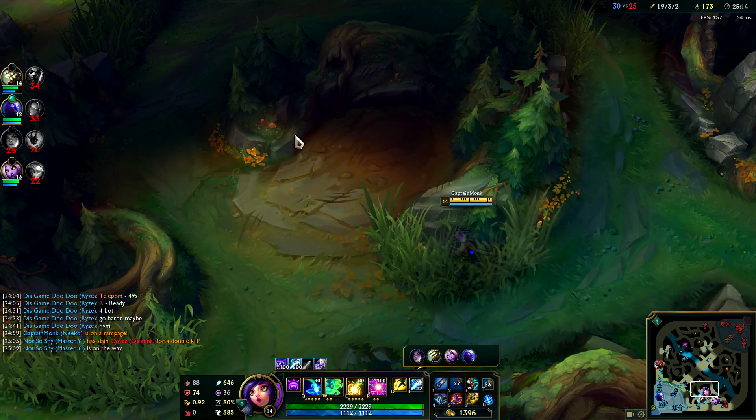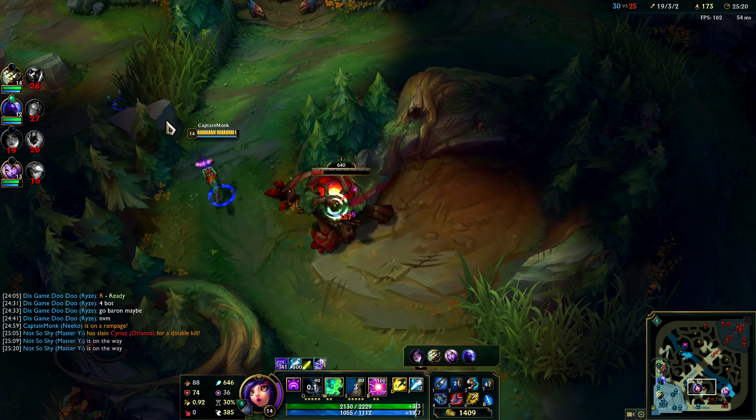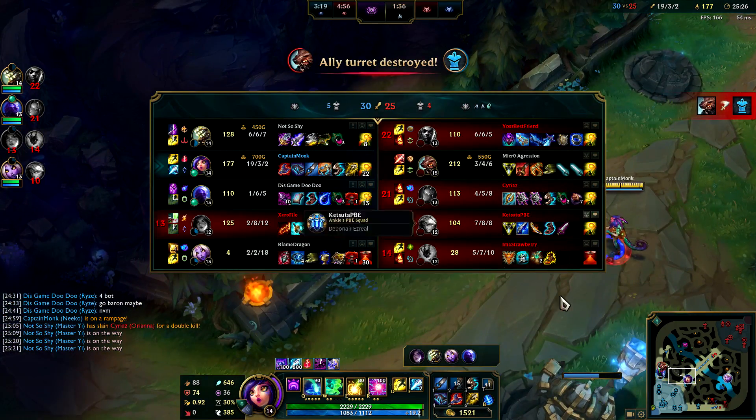Now Udyr's pressuring top — I'm not sure whether to be worried about that or not. I really want to find one of those opportunities where they all group up around me and I just get an instant pentakill. But I don't know if that's going to happen if they're split pushing.